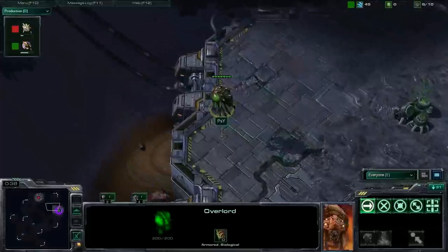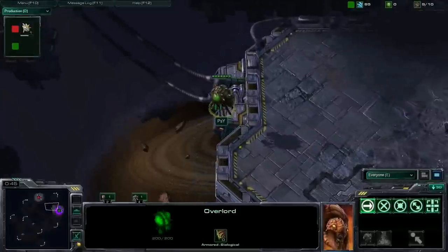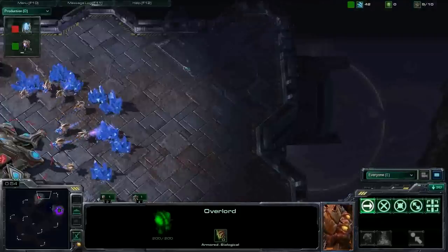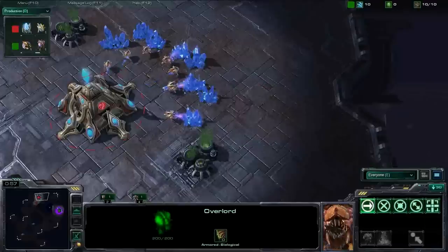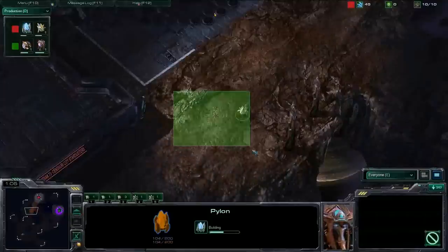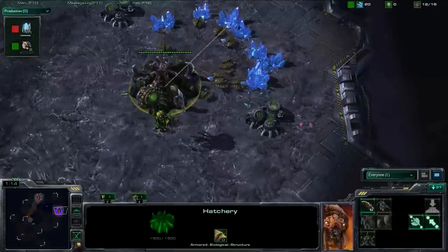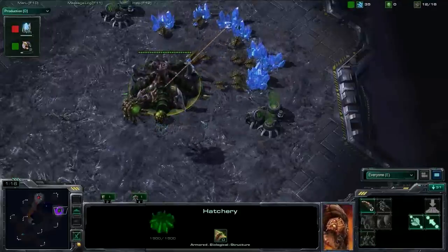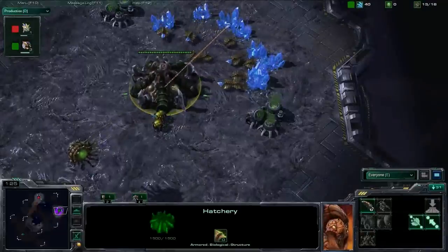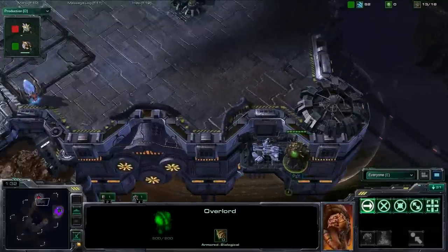It's not necessarily true that they'll open mutalisks on this map, it's just that if they do, it has such potential - those exposed mineral lines and the huge distances mean Protoss almost has to account for it blindly, or pursue the information to determine whether there's a muta opening. In doing that, they extend themselves a little bit, so not doing mutalisks is just as good as doing it because Protoss basically has to counter it and everything else simultaneously. That's what makes for a good map.